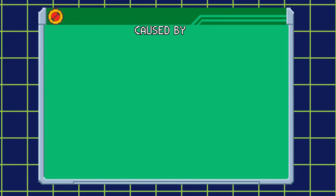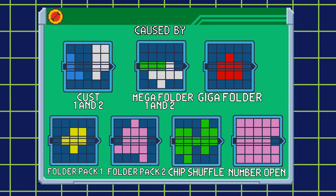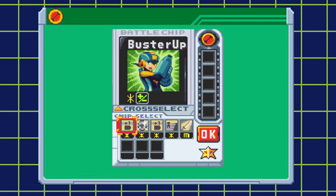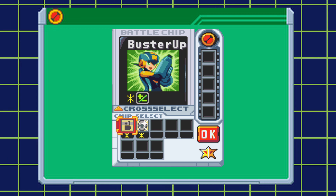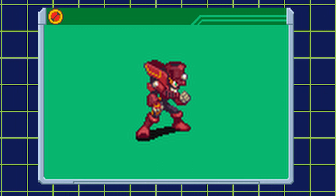Cust bug will slowly take chip selection away from you. Depending on what level you have, after a certain amount of turns your chip selection will be decreased by one slot per turn, and it will stop at two chips. Really gonna want to pull that BugFix early on that one. Charge Cross is able to halt the negative effect of this bug for three turns.